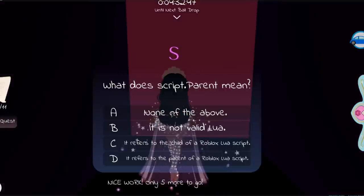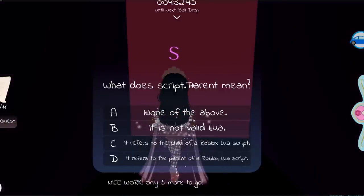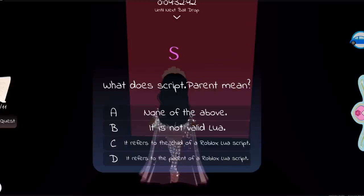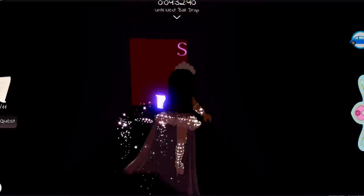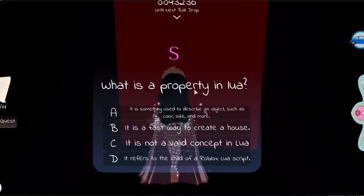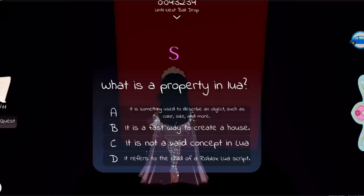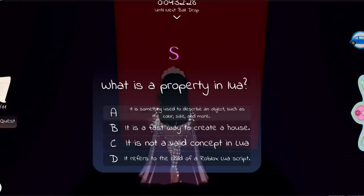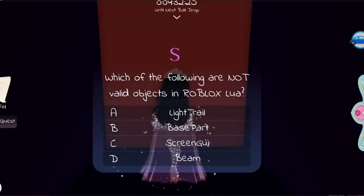If this is going too fast, please slow it down — I will have the answer key at the end of the video. 'What does script.Parent mean?' It obviously means it refers to the parent of a Roblox Lua script, because it says 'parent' in the name. The next question is: 'What is a property in Lua?' The answer is it is something used to describe an object, such as color, size, and more — that would be answer A.